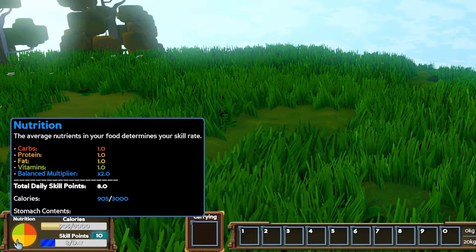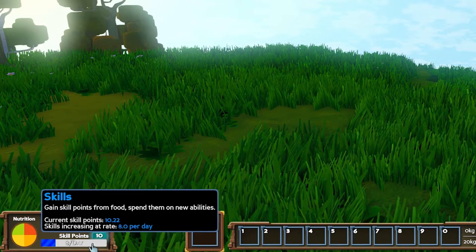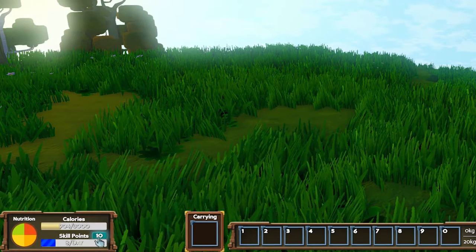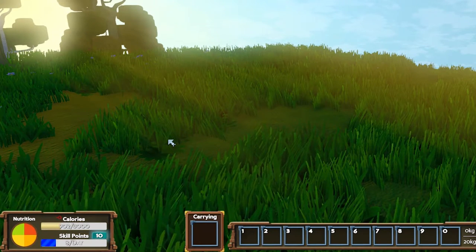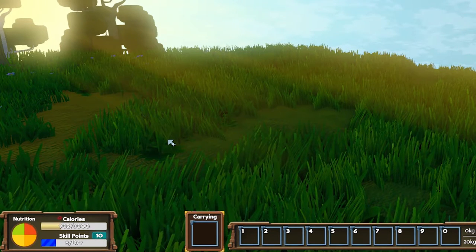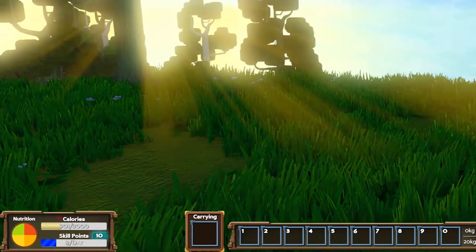Every time this blue bar on your nutrition panel fills up, you'll receive one skill point. The blue box on top of it with a number shows how many banked skill points you have to spend. The yellow bar shows your calories, gained from food, and they decrease over time — a lot more quickly if you're working, like shoveling dirt, chopping trees, or mining stone. If you run out of calories you can't perform any more work, but you won't die or be unable to walk.